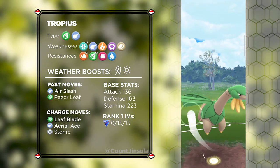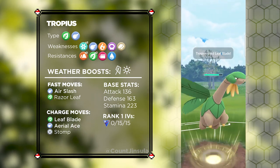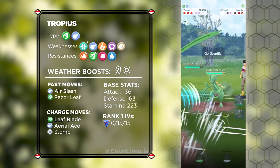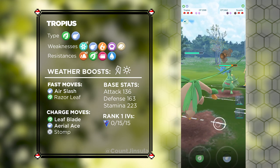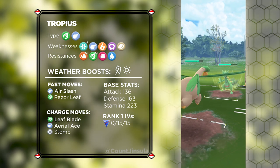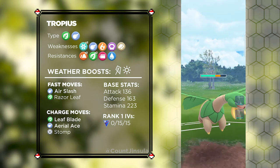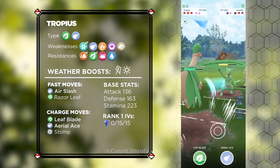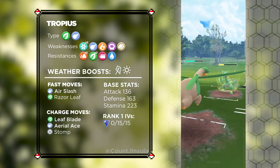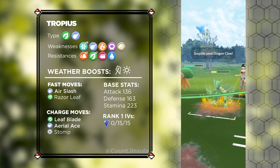Tropius comes with a pretty simple and straightforward moveset. It has Air Slash and Razor Leaf as its fast attacks, and Leaf Blade, Aerial Ace, and Stomp as its charge attacks. Air Slash generates a ton of energy and deals more damage than Razor Leaf, so you should obviously go with that. Leaf Blade and Aerial Ace both benefit from a same-type attack bonus, whereas Stomp does not, so just go with those. This Pokémon's job is to close out the match — just nuke down your opponent's remaining Pokémon with Aerial Ace or Leaf Blade.